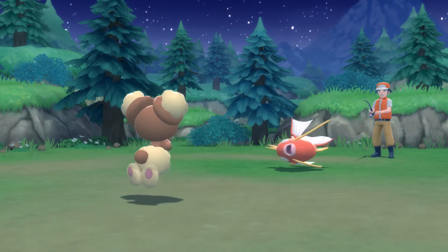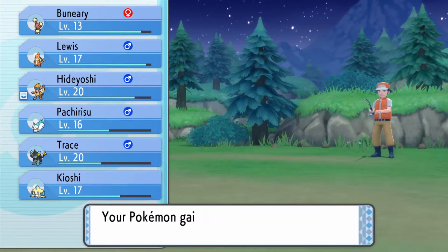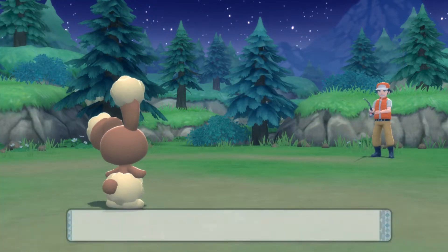This is why I decided to bring Buneary out for this battle — because I knew she was not going to get hurt. She's level 14. Also it's starting to rain, I hope it doesn't rain too heavily.